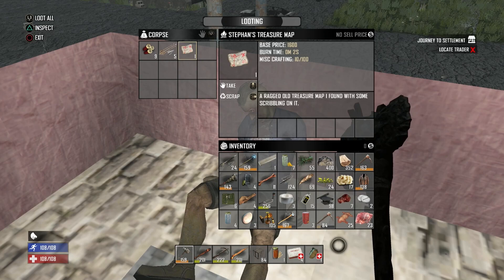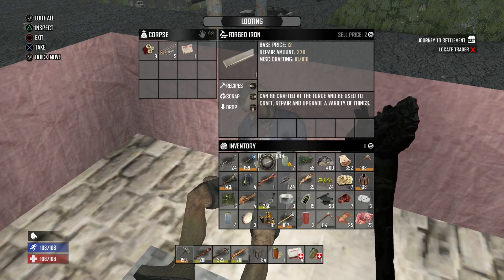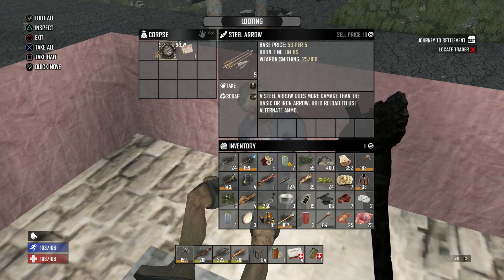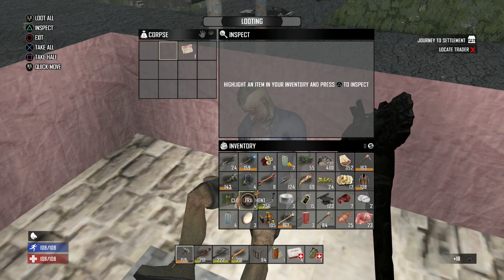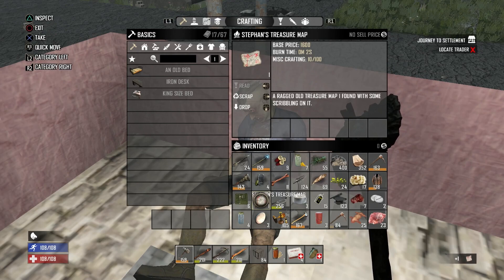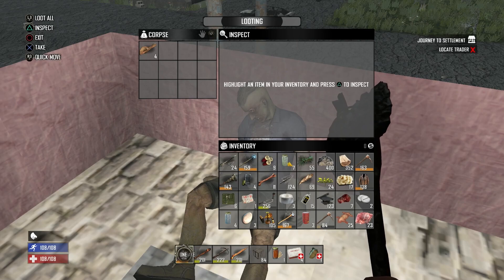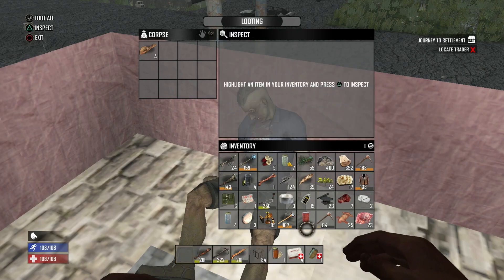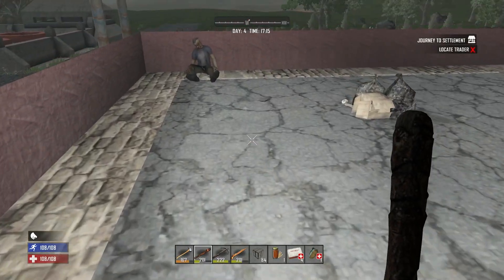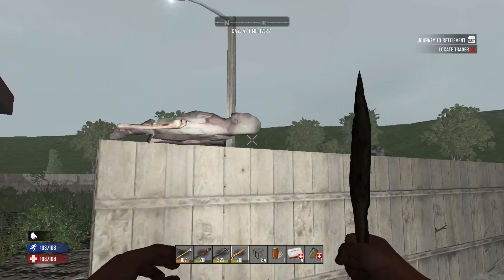Oh wow, another treasure map. Tough decisions to be made here - I'm gonna do something silly and scrap this. I'll take the shotgun shells, I'm gonna scrap these arrows because we're using the crossbow. Can I read this or not? No - so we have to keep a hold of it. That makes things a bit harder. I guess we can just make another stone axe later - we can keep a hold of this one. This is more like it in this area - much more zombies.